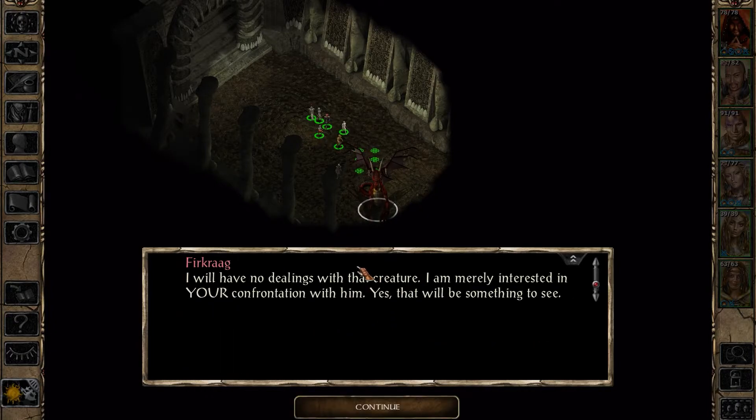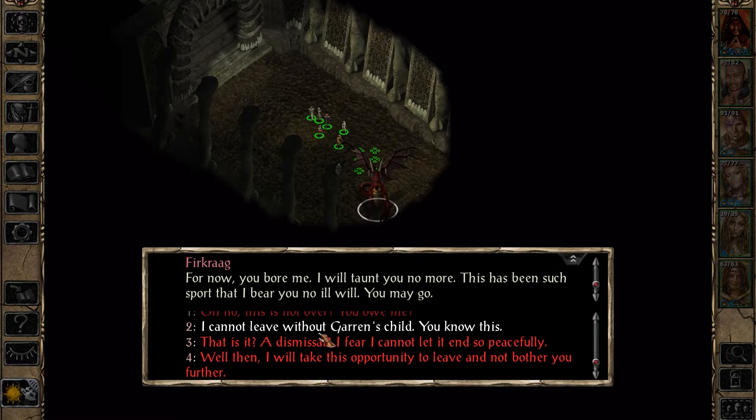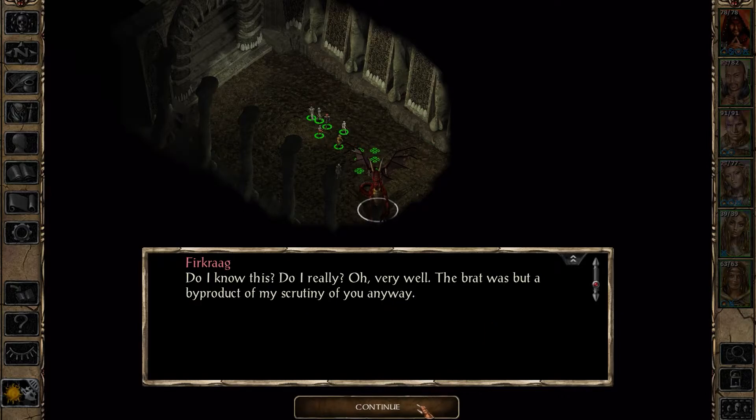So different from Bhaal, so different from anyone else. Well, clearly Irenicus disagrees with you. 'What will be interesting is - speak of the devil - your conflict with Jon Irenicus. That is something I would very much like to see. So I leave you your life, do with it what you will.' What do you know of Irenicus? 'I will have no dealings with that creature - I am merely interested in your confrontation with him.' Do I really know this? Oh very well - that brat was but a byproduct of my scrutiny of you anyway.